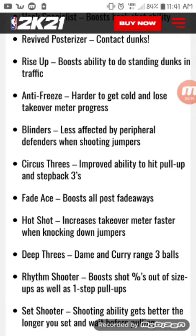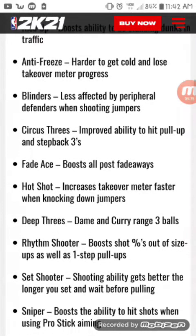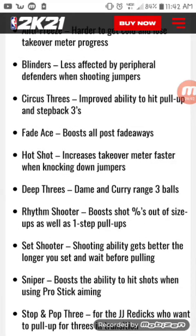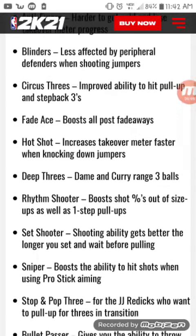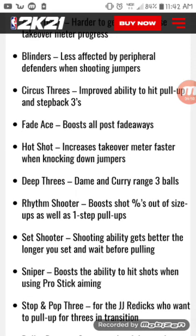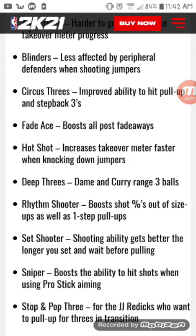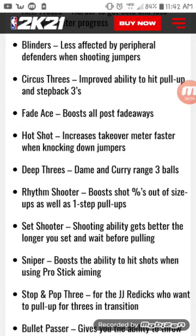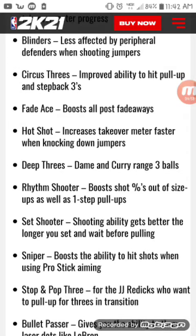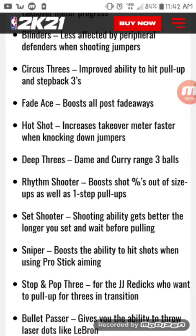Anti-Freeze - harder to get cold and lose takeover meter progress. You're gonna need it. Blinders - less affected by defenders on the side, all my crabby patty guys get some Blinders. Circus Three - that's like a new Dead Eye but from the peripheral, so from the sides. I haven't seen a Dead Eye badge to be honest. Fade Ace - boosts all post fadeaways.